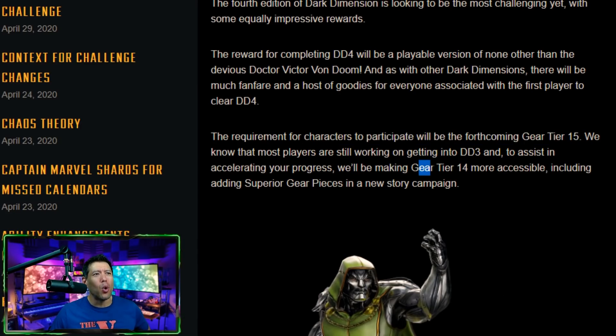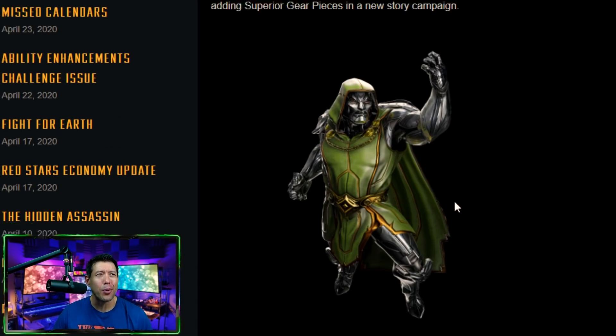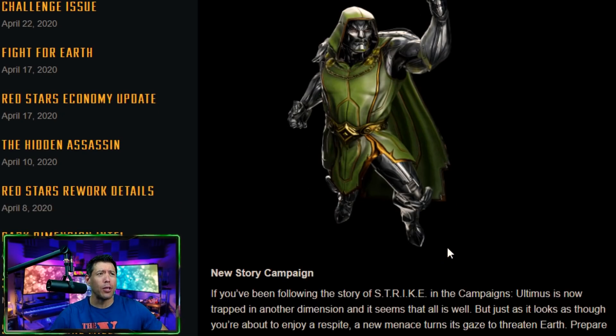They're going to be adding more gear tier 14 pieces — those superior orange gear pieces — in a new story campaign. We don't know Dr. Doom's kit or a lot of his synergies, but many people suspected Dr. Doom would rotate as a fifth member of the Fantastic Four team in place of Namor and make them viable in other game modes. We don't know his kit — it may have changed several times. Let me know in the comments what you're wanting and expecting from Dr. Doom.